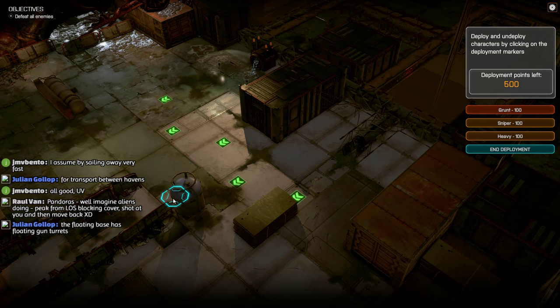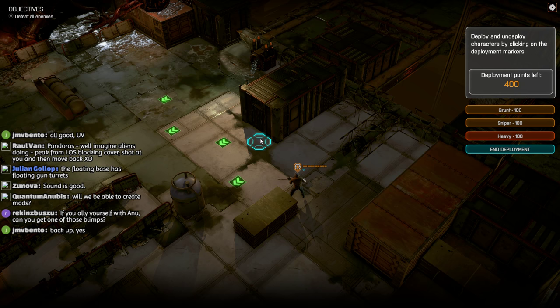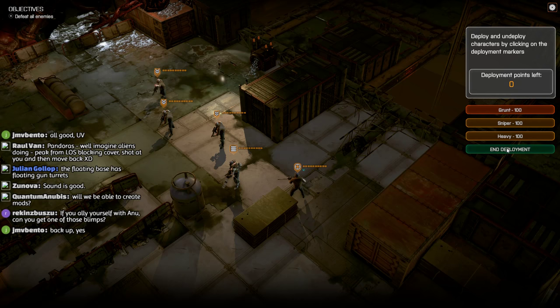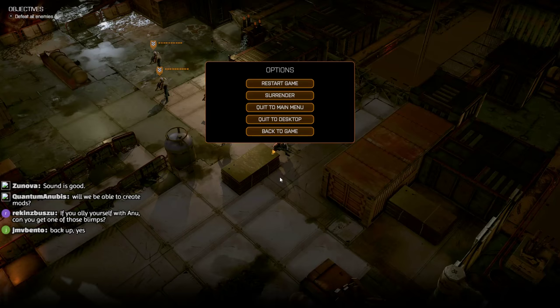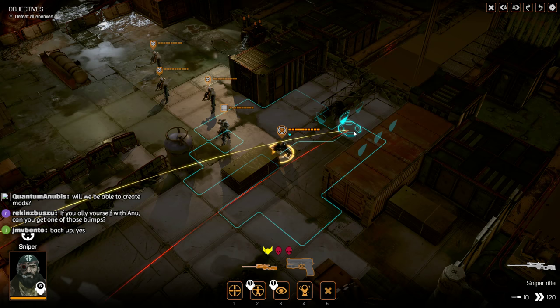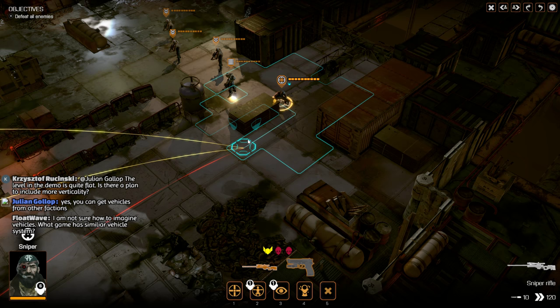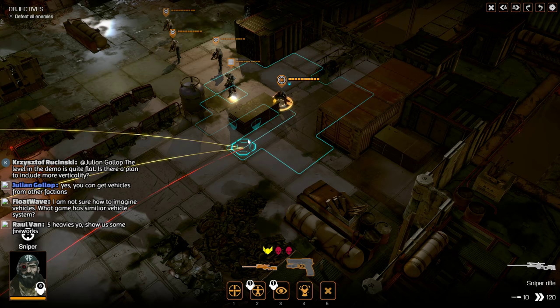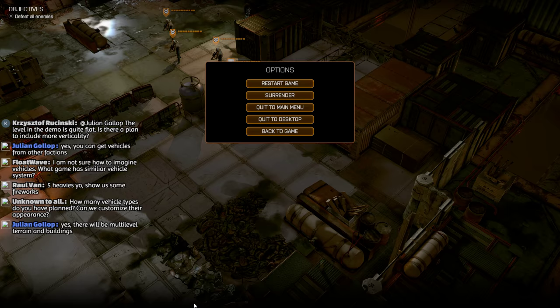So I'm going to do what I consider to be my meta so far in this build, which is to grab one sniper and put him at the back somewhere in cover, have a heavy also at the back in cover, and I'm going to grab three grunts and end our deployment. I actually have a question for Julian here. I know there's a few questions already going on in the chat, and I hope he's going to be able to keep up because there's quite a few people watching.